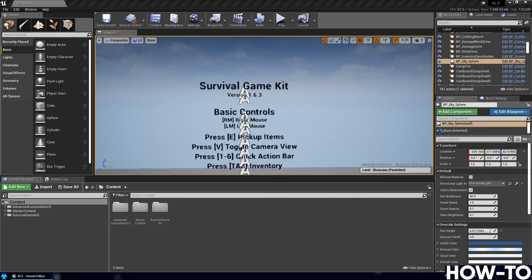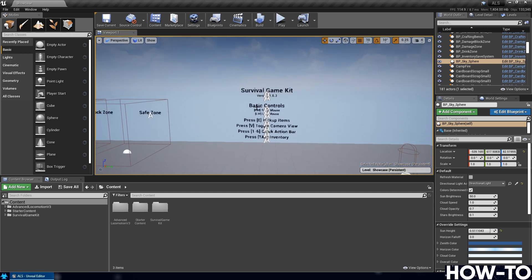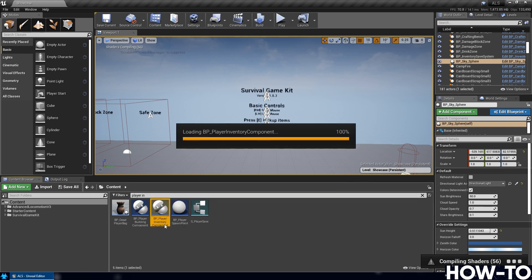I'll pull this to the side and reference it throughout. The first change is to allow first person ADS from third person — this adds a checkbox to prevent someone going into first person view when in third person. When you double right-click it takes you into first person aiming down the sights; this will prevent that. Open up the Player Inventory Component — in the content filters type 'player inventory component' and open it.